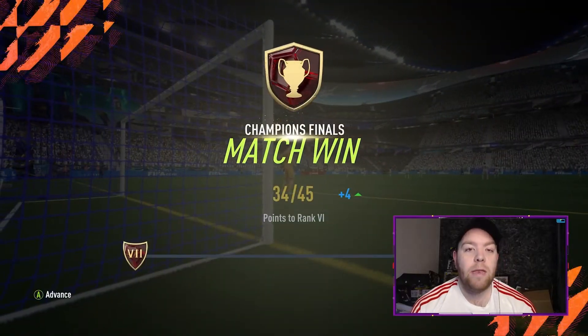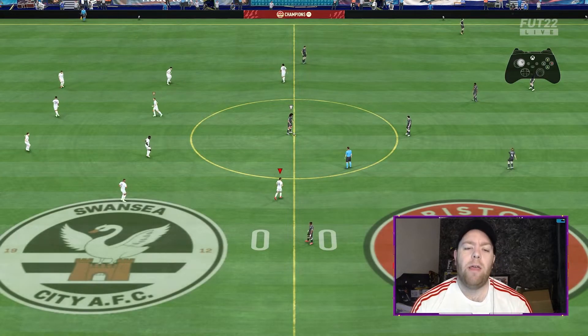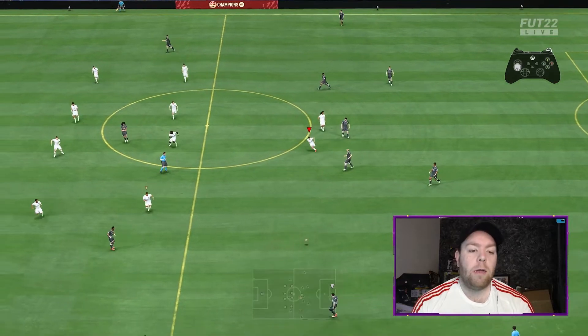And yeah, we're going to be 9 and 2 after that free win. We've got a few more moments cards — one moments card. We've got Alan St. Maximin in the club, the upgraded one. I think he's going to a 94 now as well. But yeah, let's hope we can go 10 and 2 after this.